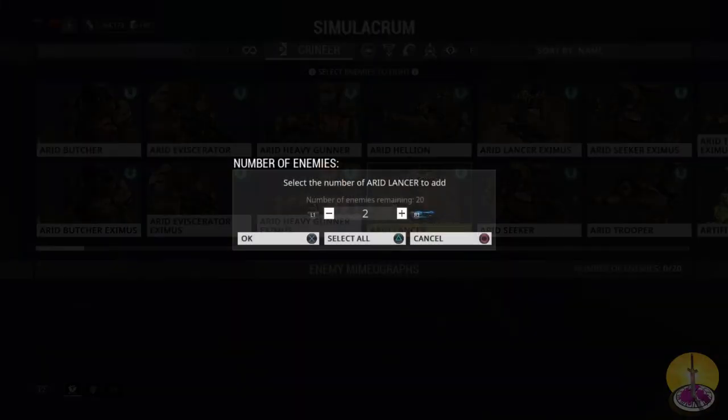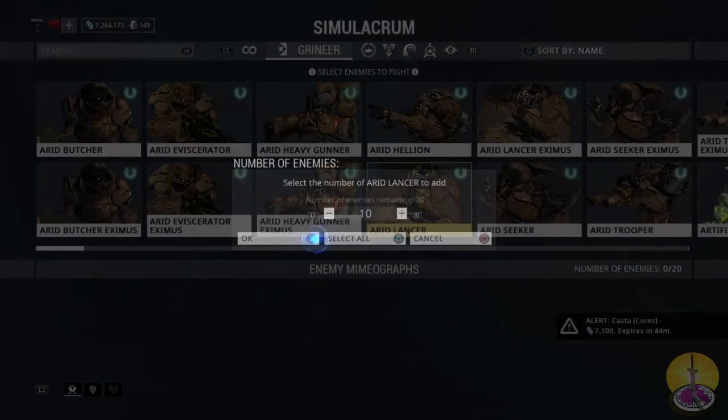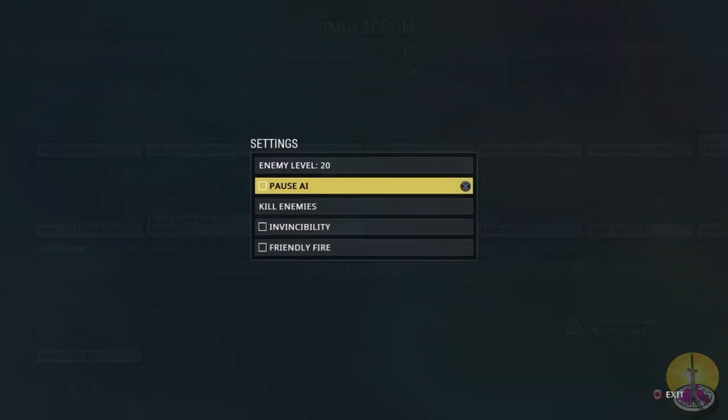Let's go on to the test. Taking some Grineer Lancers and jacking them up to level 80. First, I'll make myself invisible so the enemies don't dodge. Level 80 will work.